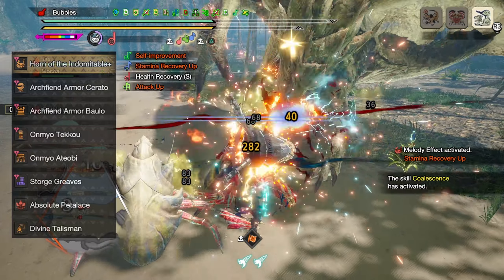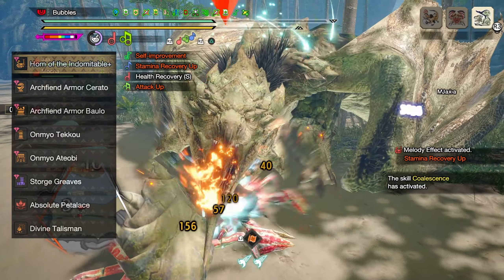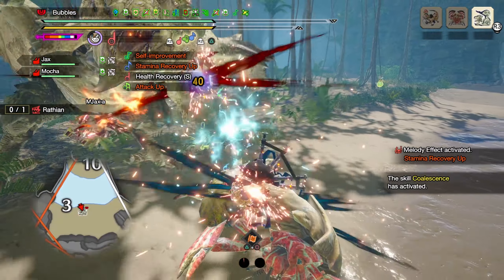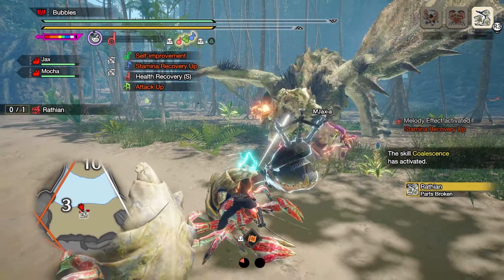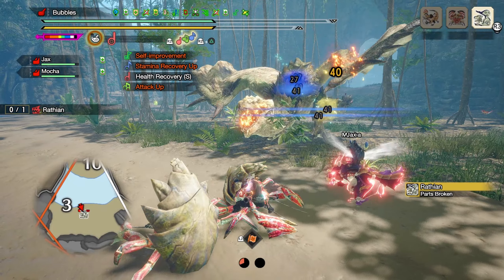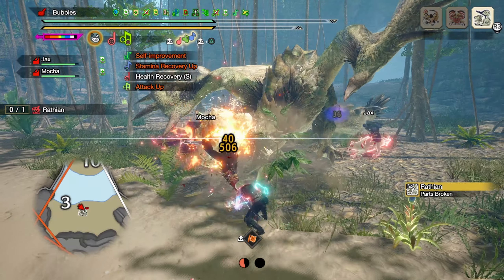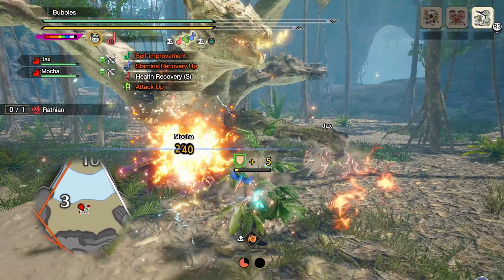For the armor pieces, you'll need the Archfiend's Armor Serato in the helm, the Archfiend's Armor Borlo for the chest, as well as the Omnio Teco for the gloves, the Omnio Atiobi for the waist, and finishing off the armor with the Storge or Arc Greaves. As for the Talisman, we'll just be using any Talisman that can reach Attack Boost level 3.